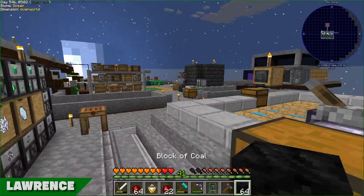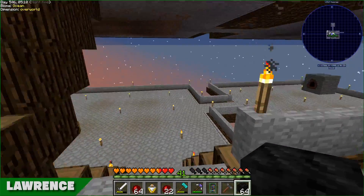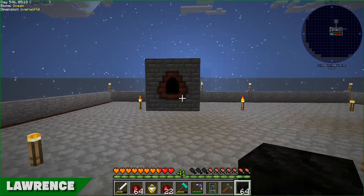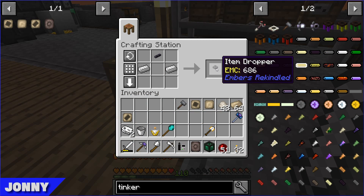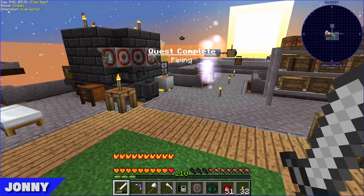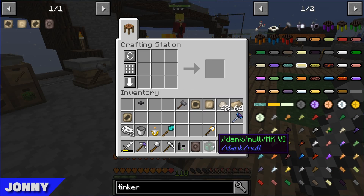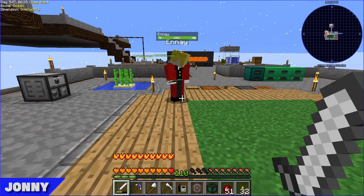I'm just going to dump a stack of coal blocks in there and that will just keep ticking away. Since we're playing on a server it will keep doing its thing even when we're not on. Off stream I might set up some automation to extract the oil and the coal. I've just about completed that Embers quest - the item dropper was the only thing missing. Off stream I'll work on automation for the Coke Oven and get everything needed to make the Blast Brick and progress further in Immersive Engineering.